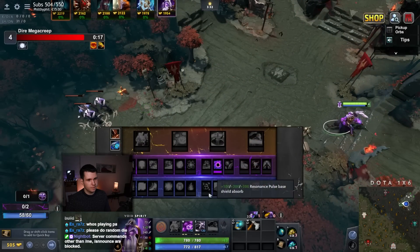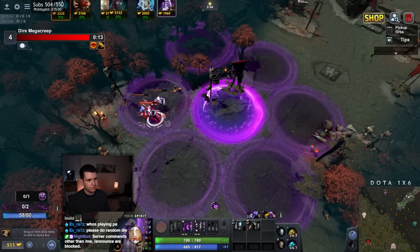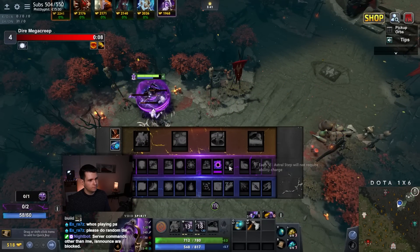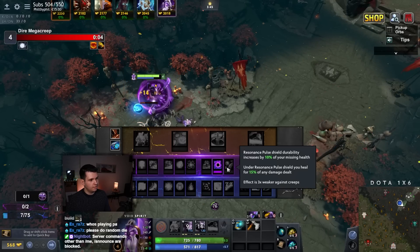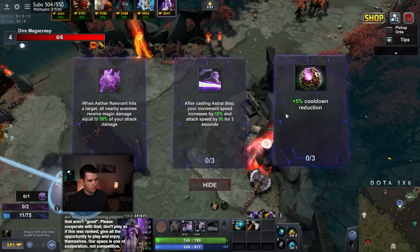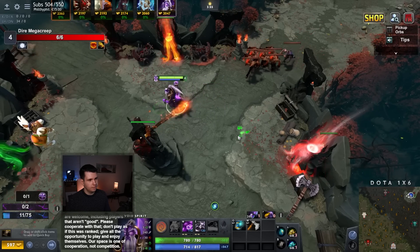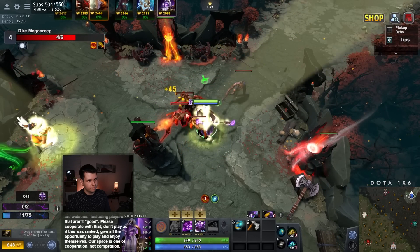Resonant Pulse Shield increases by 10% of your missing health, and under the shield you heal for 15% of any damage dealt. That makes me think: Radiance. Let's get out the cooldown reduction. We're a little late here, that's okay. Your tower is under attack.